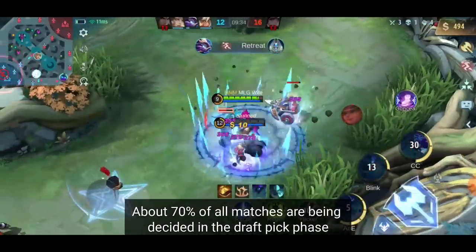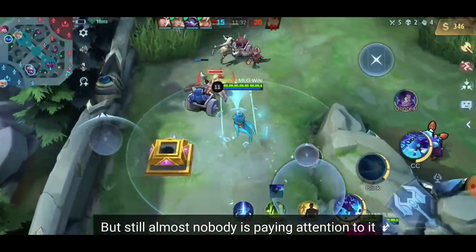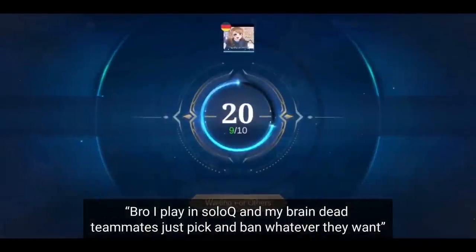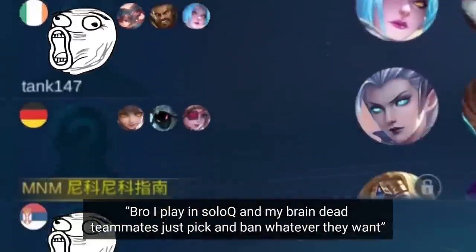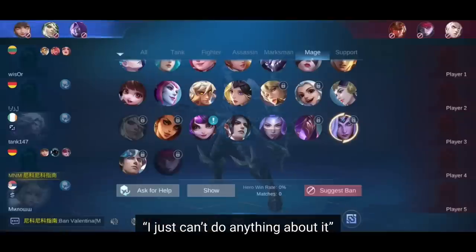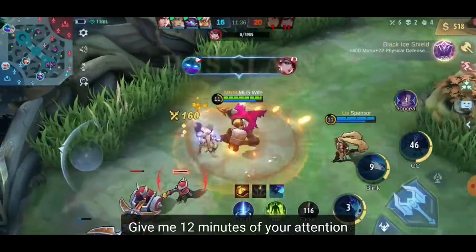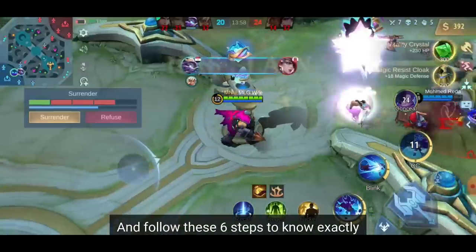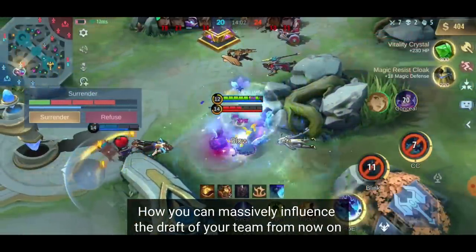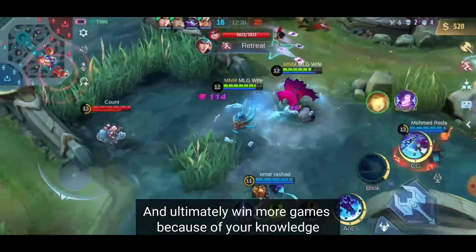About 70% of all matches are being decided in the draft pick phase, but still almost nobody is paying attention to it. And before some of you start to think: 'I play in solo queue and my braindead teammates just pick whatever they want, I just can't do anything about it' — you're so damn wrong. Give me 12 minutes of your attention and follow these 6 steps to know exactly how you can massively influence the draft of your team and ultimately win more games.